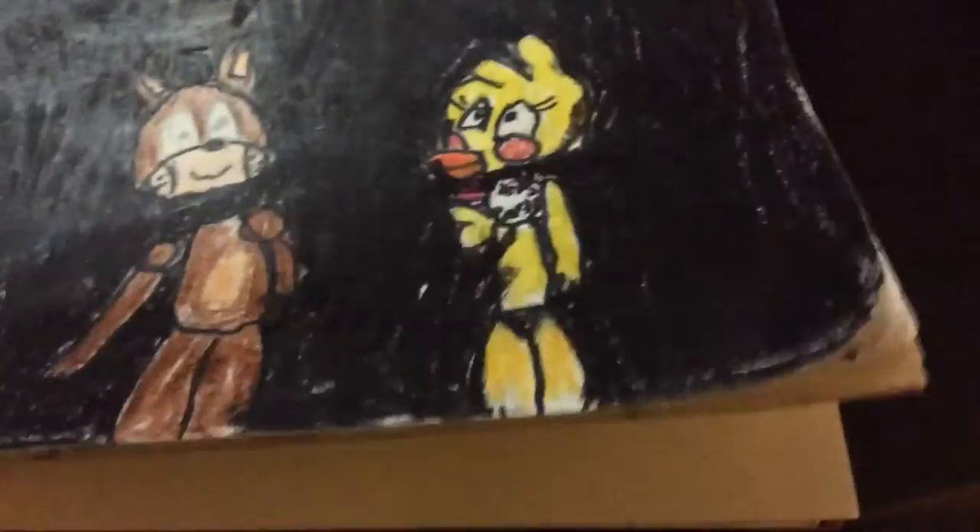The first drawing is the Toy Gang drawing. I tried to ask my friend if he could teach me how to draw the FNAF 2 title screen, which I might draw. But he told me how to draw this, so I was like, alright, I'll just draw this. So yeah, Toy Gang — Chica, Toy Chica, Toy Freddy, and Toy Bonnie. I think I like Bonnie with Chica. I think I like Chica the most.